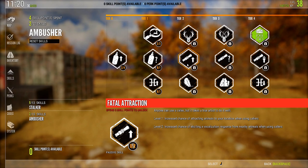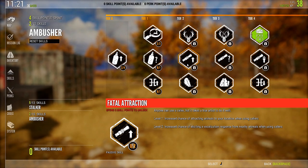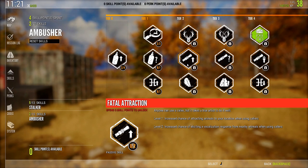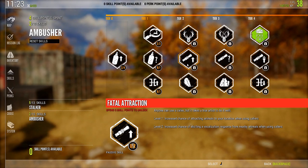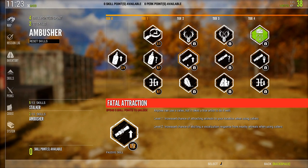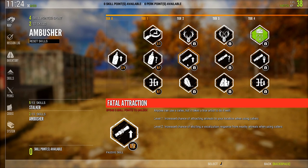Fatal Attraction: Level 1 is an increased chance of attracting animals to your location when using callers. Level 2 is an increased chance of eliciting a vocalization response from nearby animals when using callers. The only animals I find this really benefits are coyotes, bears, and foxes — the only three in the game where spamming a caller won't just bring them in. Foxes especially: if you spam the caller more than twice they'll just run away because they're coded to be smarter about calls. For all the prey animals like deer, moose, and elk, you can just spam your caller over and over until they come in, so I don't find this very useful.